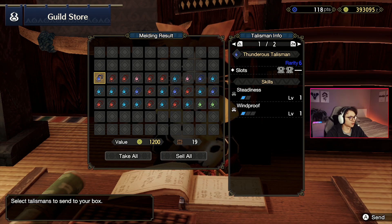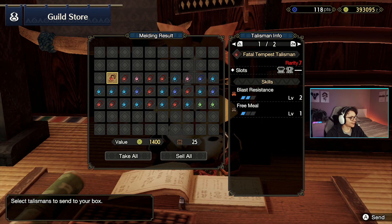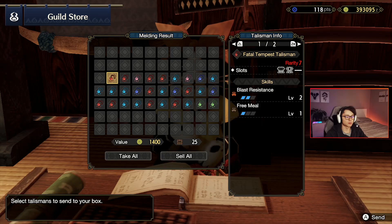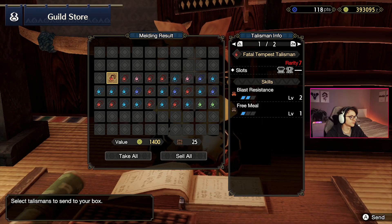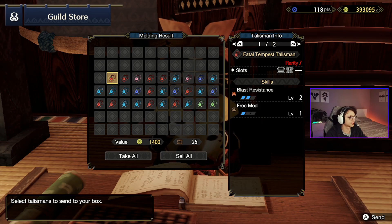Steadiness, windproof, two gem slots — nothing special, don't need it at all. Moving into some reds — we've got almost four back to back, there's one little pink one in the middle but let's check out these red ones. Blast resistance, free meal, and a level 3 gem slot. The level 3 gem slot is really nice. I could see this being used when we're up against some kind of crazy blast monster. Probably not going to see use right now but later on when we get some updates we might really want to use that. I don't think I'll sleep on it quite yet.